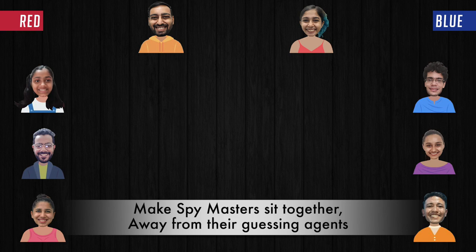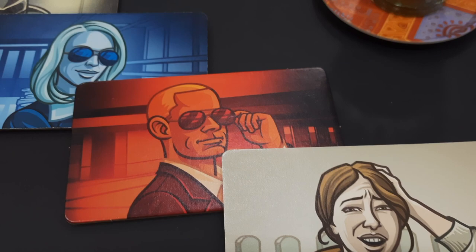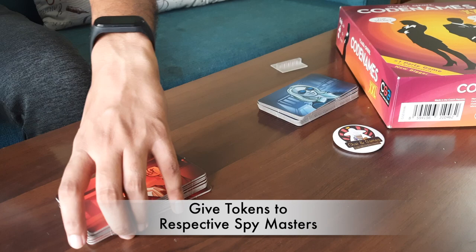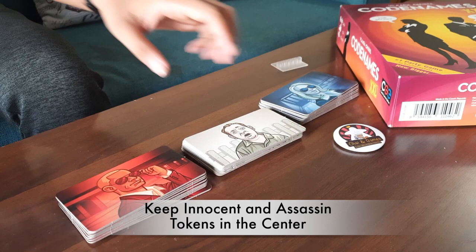Now take the different colored agent tokens. Give each team's Spymaster their matching color tokens. If the Spymaster is on the red team, give them all the red tokens. If the Spymaster is on the blue team, give them all the blue tokens. The yellow tokens are the innocent bystander tokens — put them in a separate pile in the center. The black tokens are the assassin tokens — set them aside in the same way.